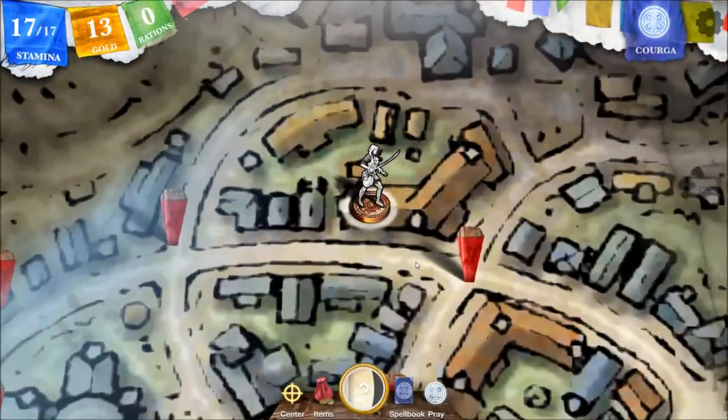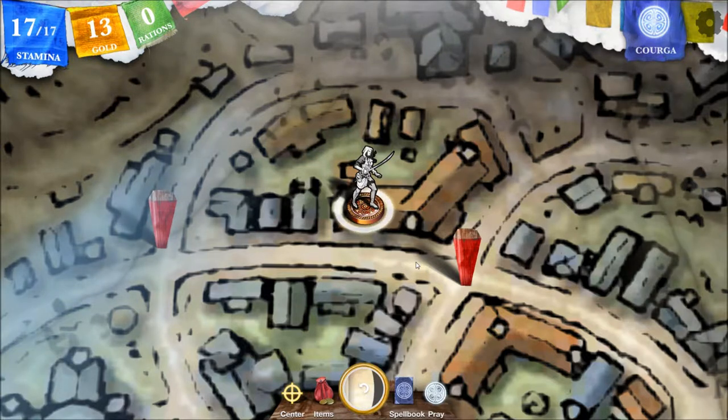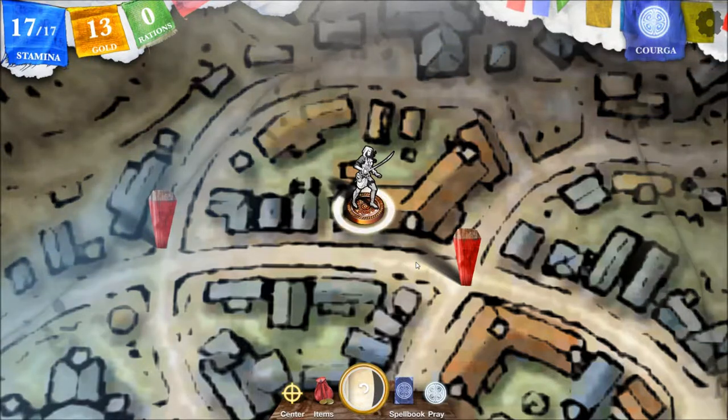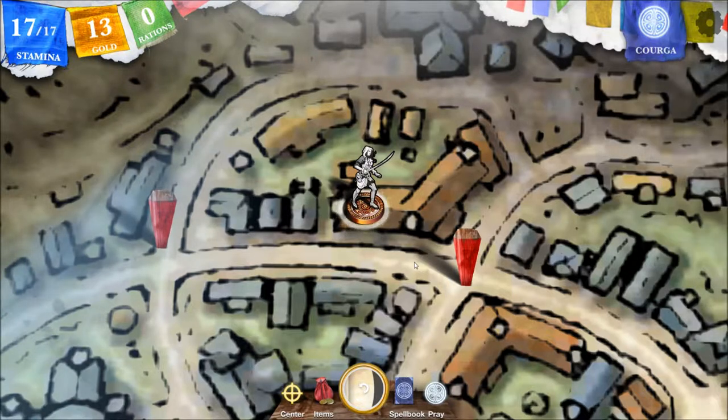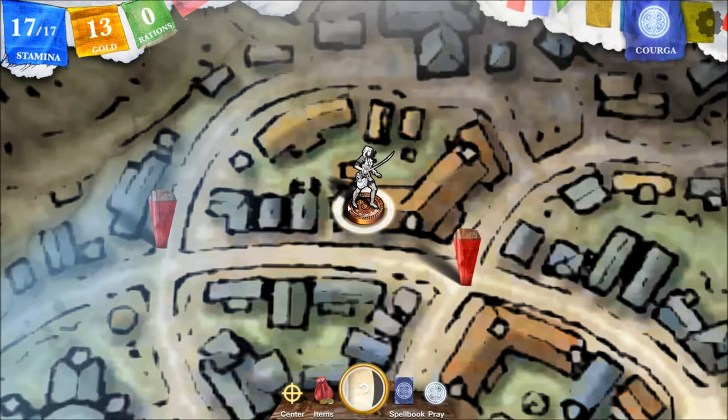Hello, welcome back to Let's Play — interactively playing Steve Jackson's Sorcery. This is a Let's Play where we get to choose at the end of the video what choice to make going forward. Last time, unfortunately, we had a three-way tie. We're here in this building — I think this represents two entrances, one here and one here, but we see another one back here.